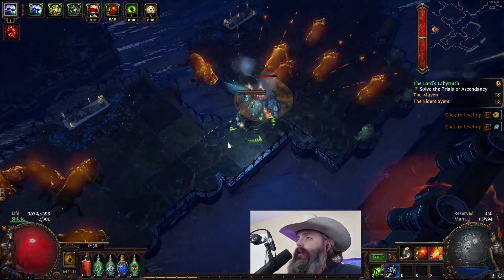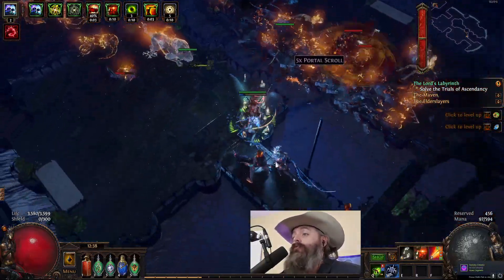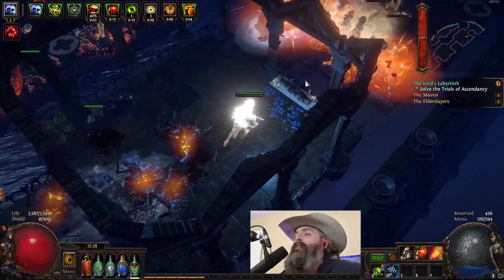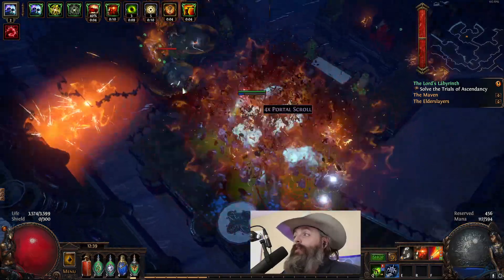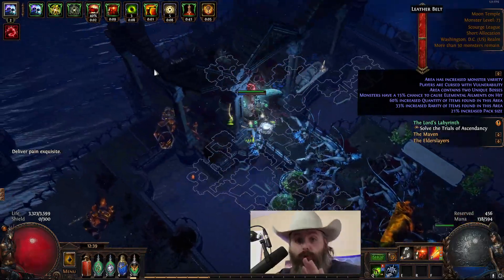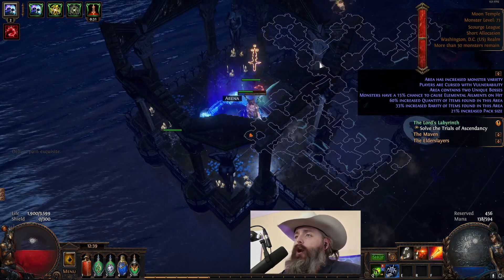I would recommend using one of the alternate quality gems — I think there's one that gives a 60% chance to crit, which would be really good, and one that gives increased duration, which would also be great. By the time we finish this build we'll be at pretty much 100% crit, meaning 100% ignite. I think the increased duration gem is the one you'll want, because then you can potentially get up to 20 fusings, which can bolster your DPS by an insane amount.